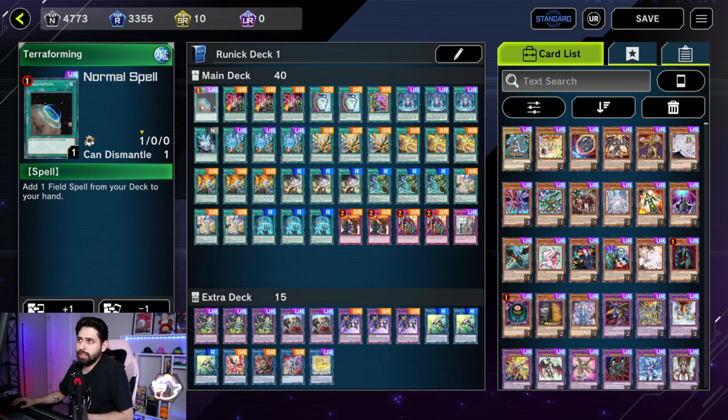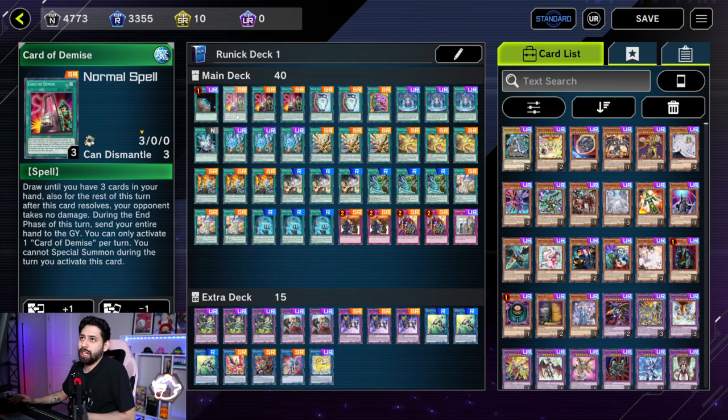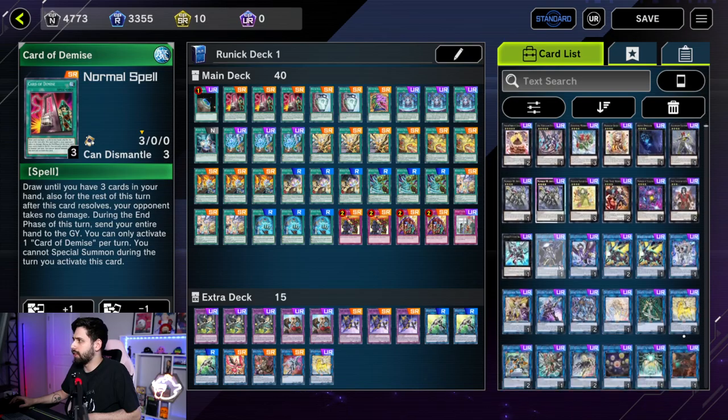There's Terraforming — one of those to get your field spell, everyone knows that card. We've got three Cards of Demise. The drawback in this deck is you can't get any Extra Deck monsters out that same turn, and it discards your hand, so you've got to be careful with how many cards you can set down. It's a super useful card to get the deck combo rolling. It's going to be semi-limited coming up, going from three to two.